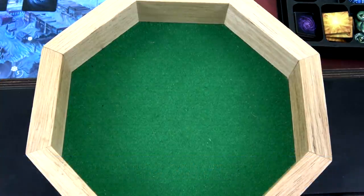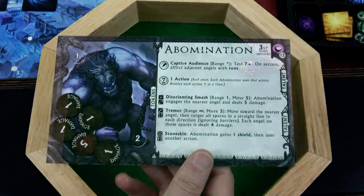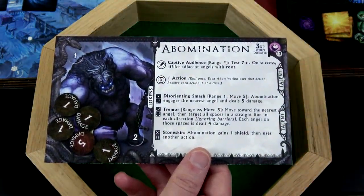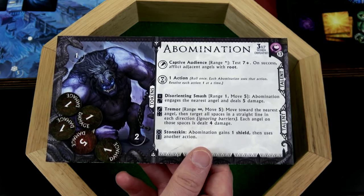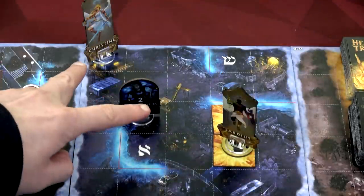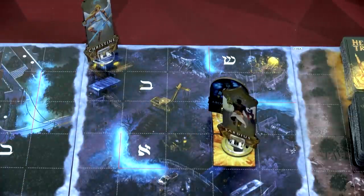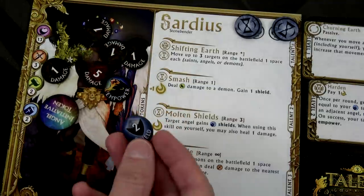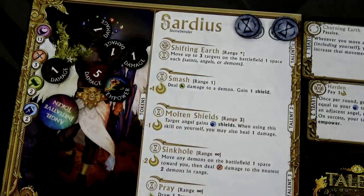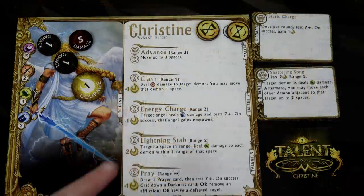The Abomination activates. No adjacent angels so we skip Captive Audience. This time he rolls a one - Disorienting Smash, move up to five and engage the nearest angel dealing five damage to them. Both angels are two spaces away. The Abomination comes over and attacks Sardius because Sardius has some shields. We place three damage onto Sardius and remove the two shields - they blocked two out of the five damage. He now has nine damage out of 13 health.